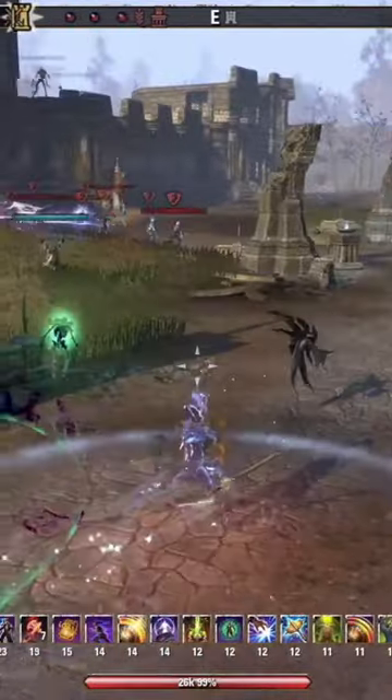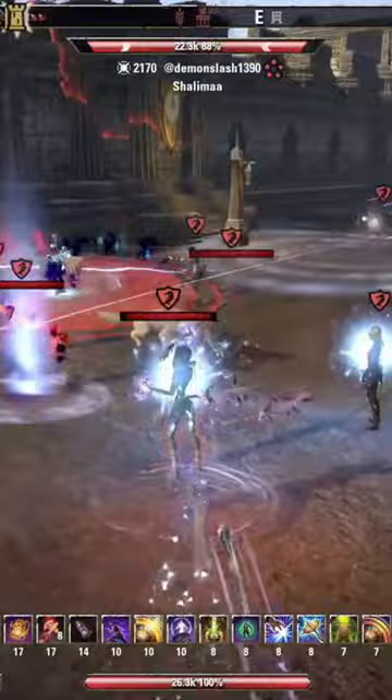Welcome to ESO One Minute Builds where I give you a fun build to play in under 60 seconds. Today is the PVP Stamina Sorcerer.